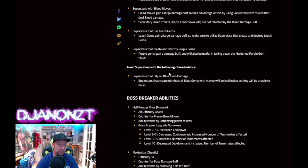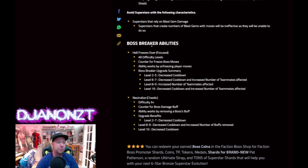Superstars that rely on blast gem damage — get your Ridges and put them away for the weekend. Boss Breaker abilities: upgrade to summary level 10, decrease cooldown. That's the typical info there.